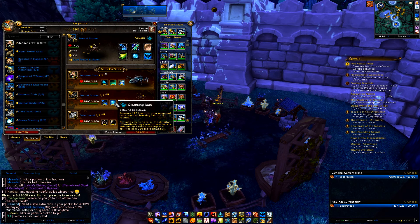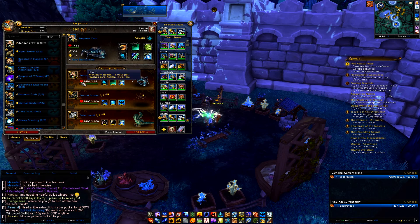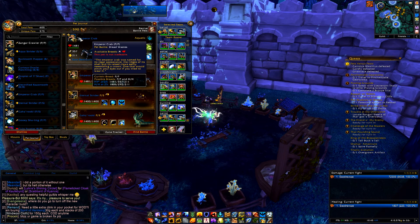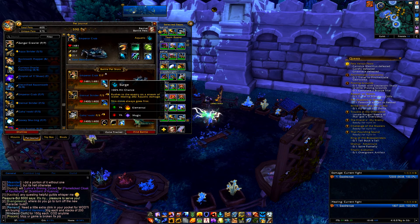Then I have an Eternal Strider — it is a Power Speed build, which is a little bit more important, just to get the absolute most power out of your pet. And I have Water Jet, Cleansing Rains, and Pump.